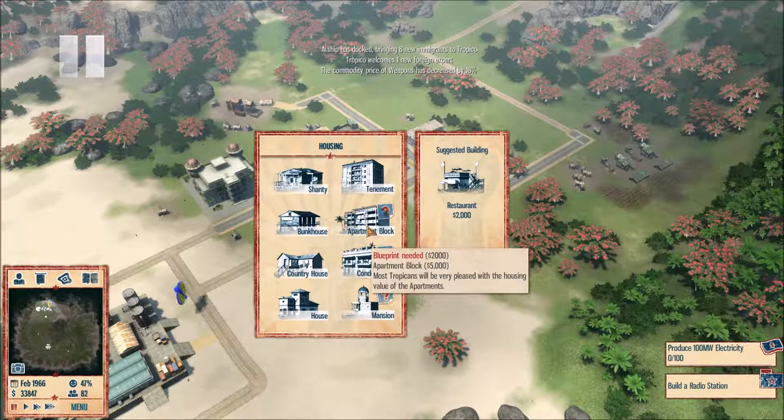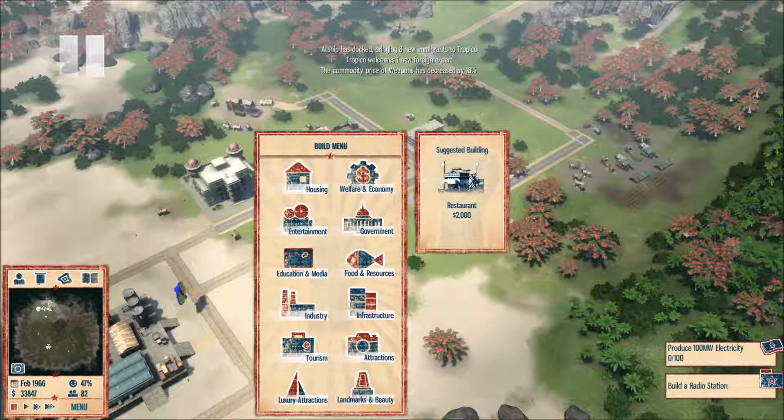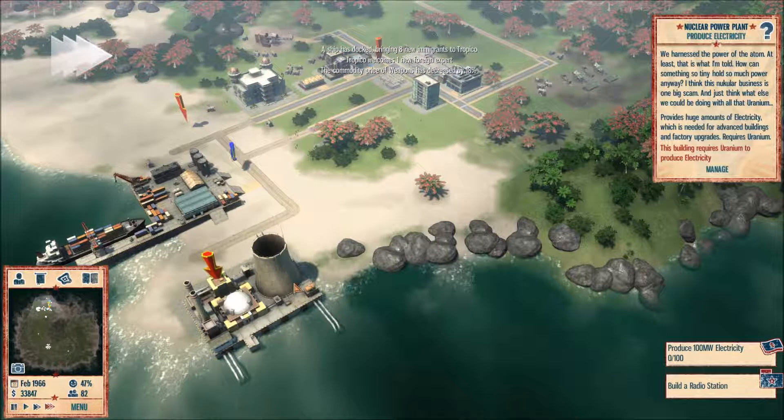I'll section this off and build all the houses there — that way it's at least evenly spaced out. I'm not sure I really want to build two apartments though; apartments are really expensive, and we also need to buy the blueprint for them, which is kind of annoying.